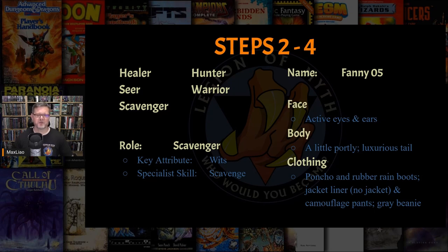She's slightly overweight, but this doesn't stop her from scurrying around to find her next treasure. Fanny wears a poncho over what looks to be an old field jacket liner, camouflage pants with cargo pockets, one red knee pad, and a pair of blue galoshes. On her head she often wears a gray beanie that almost seems to blend in with her fur. So far I've selected animal type, role, name, and description — this will provide the foundation for the upcoming steps.